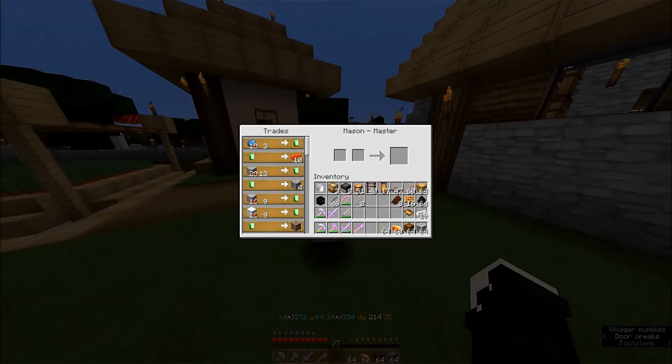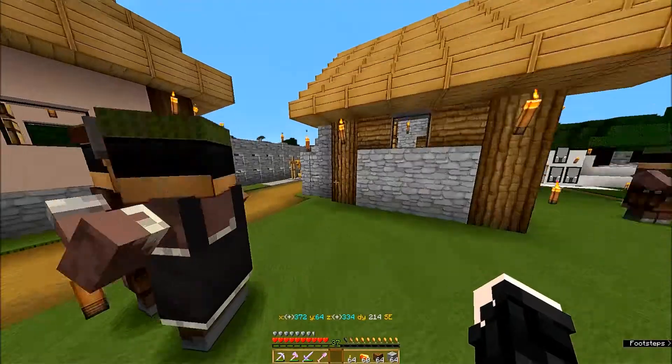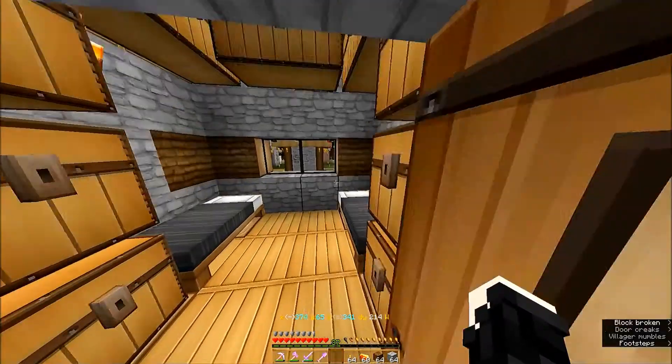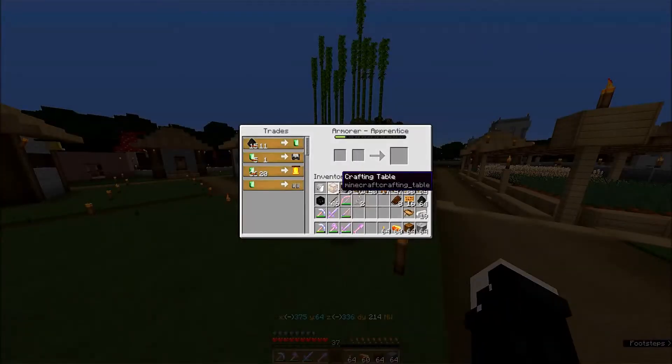There's the mason and he's a master. He doesn't have as many trades as I thought he would have. I think it's expert first and then master, but maybe not. Let's see if we can trade him some more. I don't think I have very many more emeralds in here — let's check. No, I don't have any.